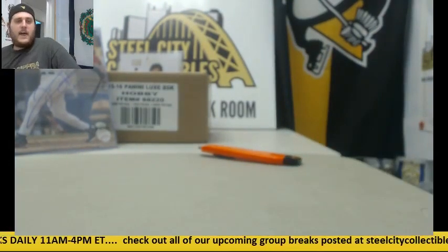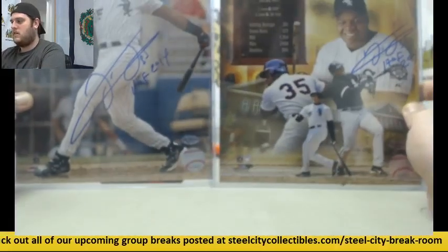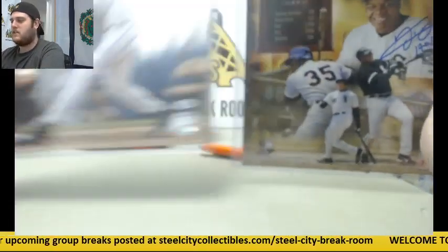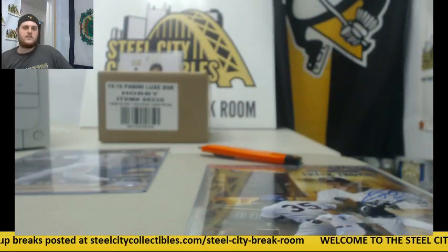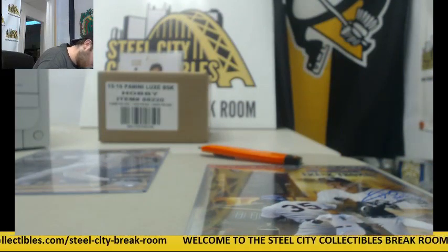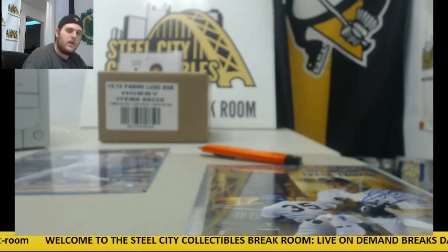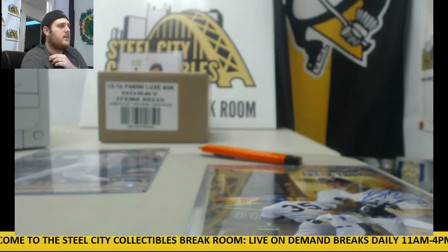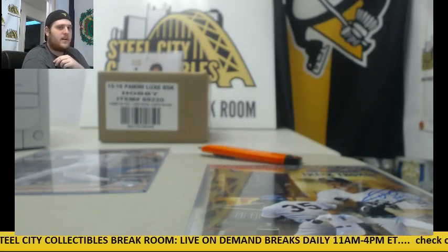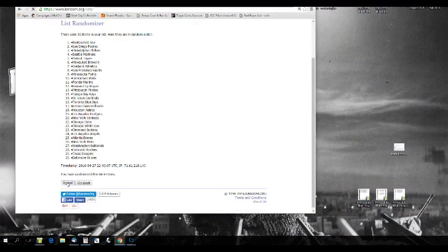That is all the cards. Don't go anywhere because we've got two 8x10s to give away — we've got a Hall of Fame one and a White Sox one. We'll do the Hall of Fame one first. Let's go to random.org — got to give away some stuff. Five times: one, two. This is for the Hall of Fame 8x10.